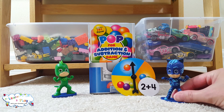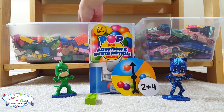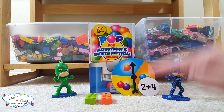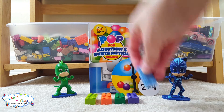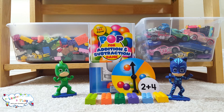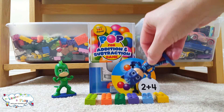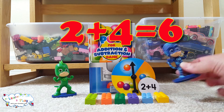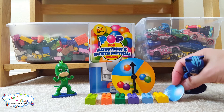Let's use Legos to help us work this out. We're going to start with two Legos — one, two. Then we're going to add four more — one, two, three, four. How many Legos do you have all together? Let's count: one, two, three, four, five, six. Awesome! So now we know two plus four equals six. Great job, Catboy. Since you got that right, you get to keep your blue gumball.